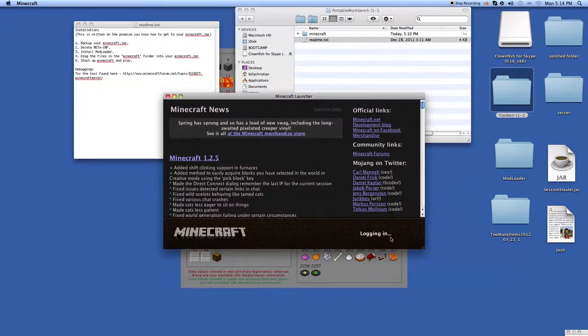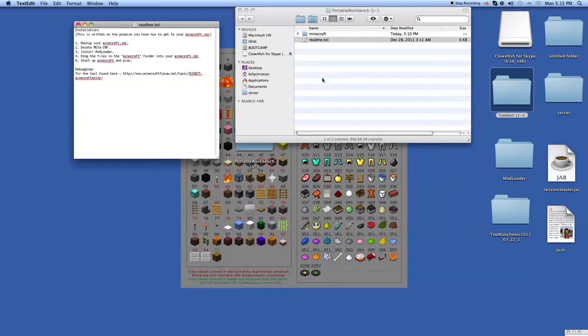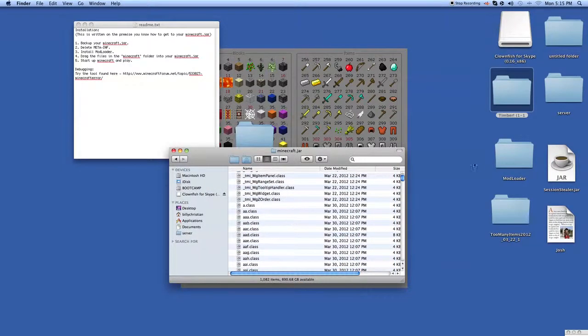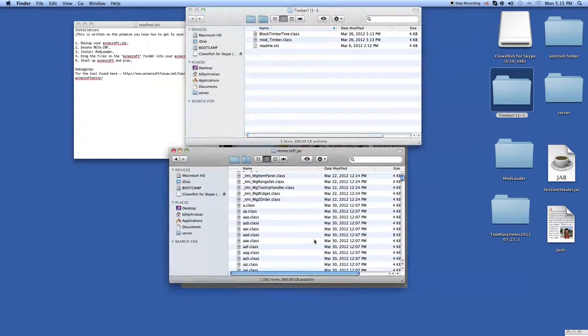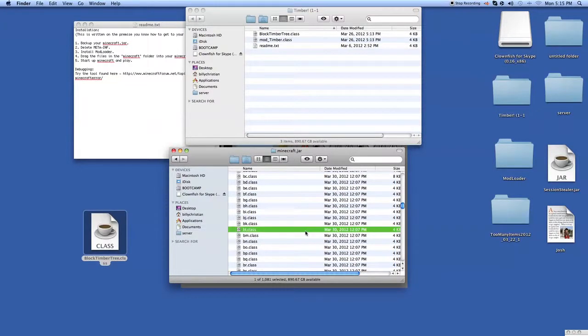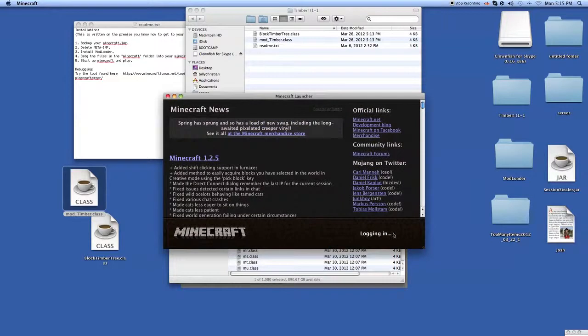Log in. Okay, so I think I know what the problem is. Let's go back to our Minecraft bin — I'm not sure if these mods go together. We're just gonna remove them anyway. Let's get the block timber tree out of here and the portable workbench mod out of here. Now let's open up Minecraft and see if it shall work once more.